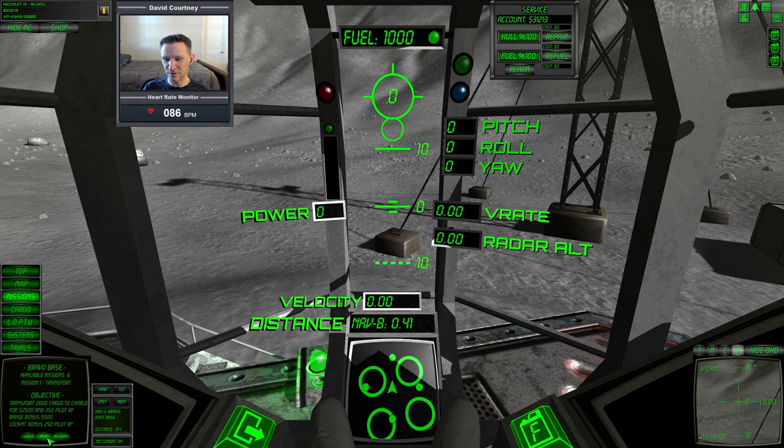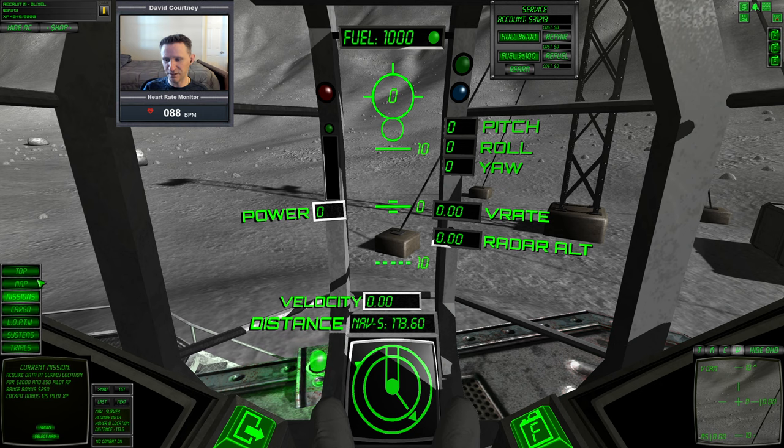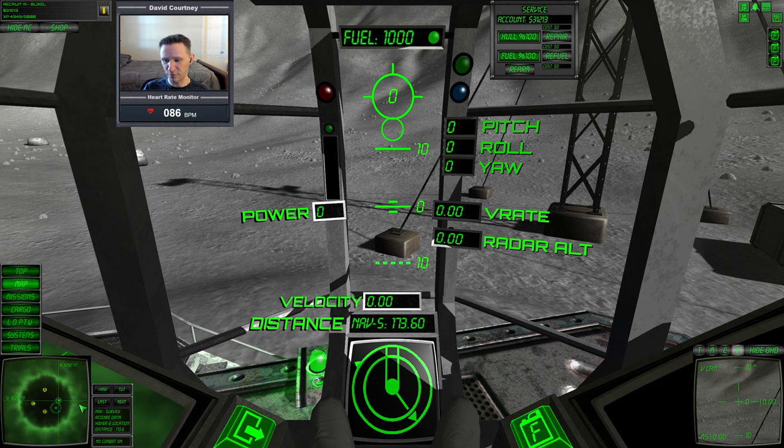Let's do a data survey because we haven't done one yet on this first map. So let's go ahead and accept that, put it up on the navigation, and go to the map. The data survey location is really close by, so we just need to hover up, rotate around, and fly over there. Let's get started.